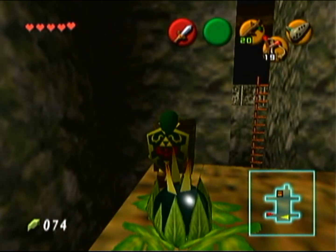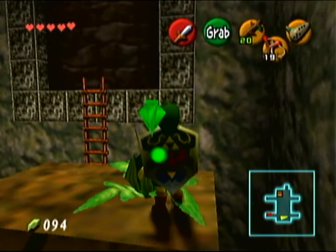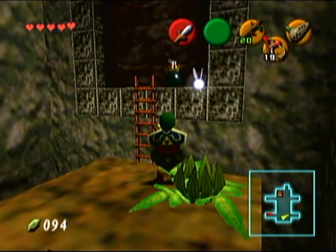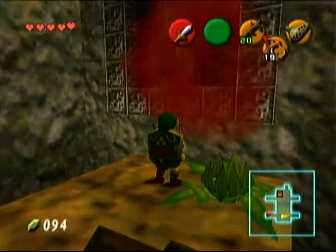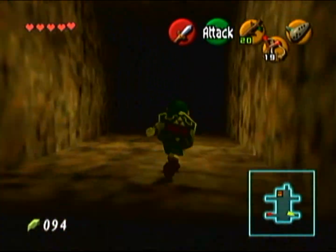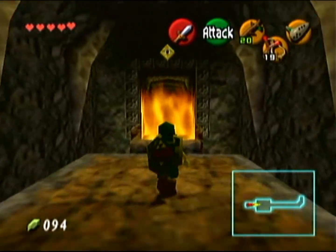Once you get up on this platform there's a small chest up here that contains a red ruby worth 20 rupees. Now you want to throw this bomb flower over to that wall over there — this can actually be a pretty difficult throw to make. The only reason I get it on the first try is because I've played this game a lot. It helps if you stand next to the treasure chest and run forward a little bit before throwing it.